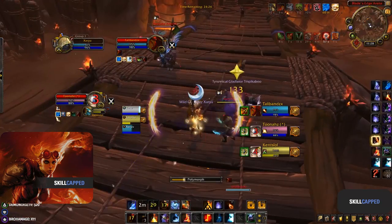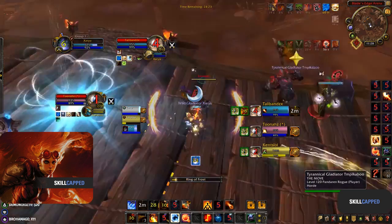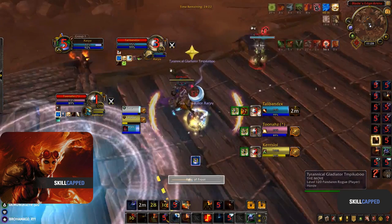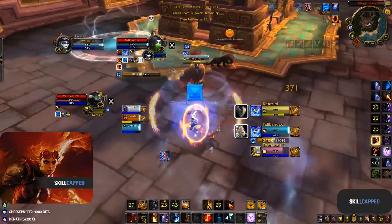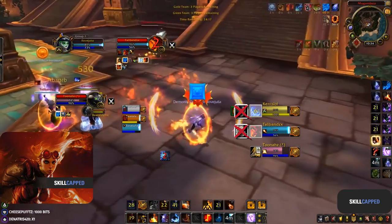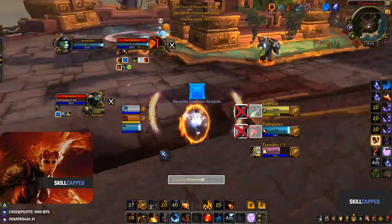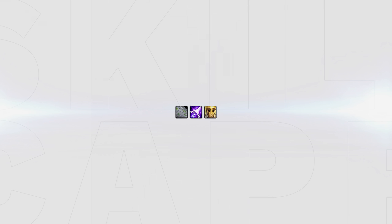In some situations you can Dragon's Breath into Ring of Frost — if kicked on the Ring of Frost, you can simply cast a Polymorph, and vice versa. Also, in some situations it's worth Dragon's Breathing the DPS to remove interrupts from the equation so you can more easily land your polymorph onto the healer. This is great when the healer has no counterplay such as Wind Shear, Grounding Totem, or Premonition.